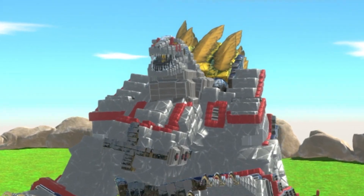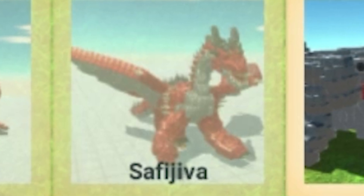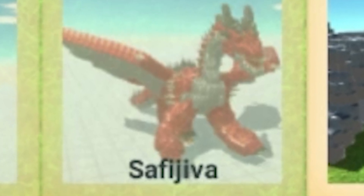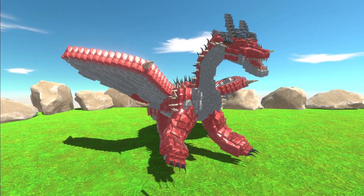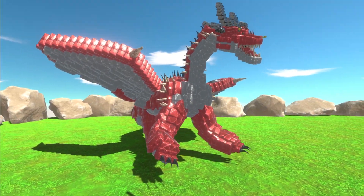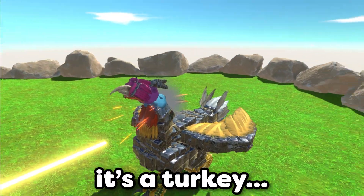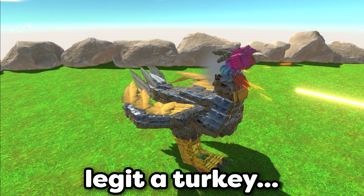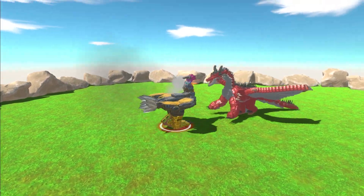Our next unit is called Safi Jiiva — if I mispronounce that I'm so sorry. It looks like a really cool red dragon, very traditional looking, fantastic. And it's going to fight Christmas Turkey — yes, a literal turkey. The red unit's got some firepower and some missiles.